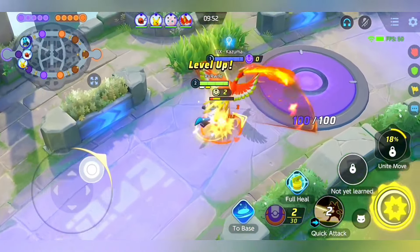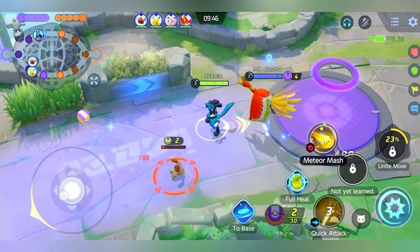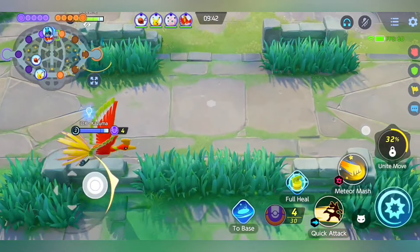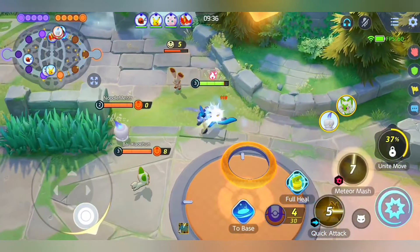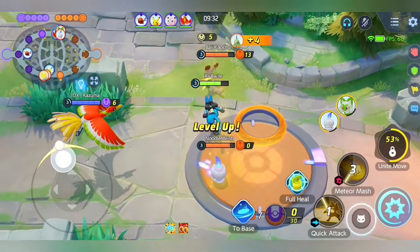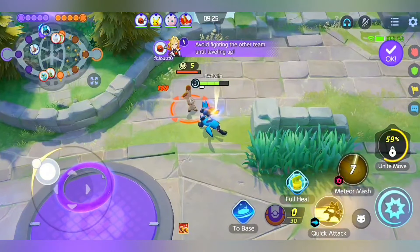First, let me tell you my build. The first item is Weakness Policy, because while doing Extreme Speed on the enemy, you are also taking damage, and it will maximize the damage of your Extreme Speed. The next one is Attack Weight, which is very important when using Extreme Speed in order to fully utilize its damage. Once you get the 6th stack, the Extreme Speed will become overpowered.